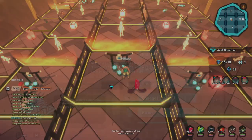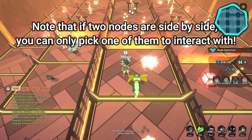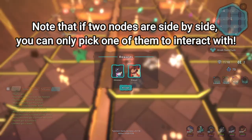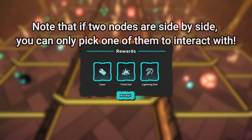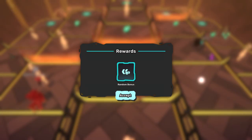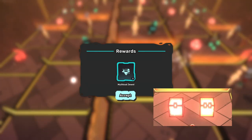The Rest node revives and fully heals your party, removing any status conditions they may have. The Chest node is a bit of a wild card — you can obtain anything from random Temtem, gears, medicine, party buffs, or mythical jewels. Chests with two locks have more rewards than chests with one lock.